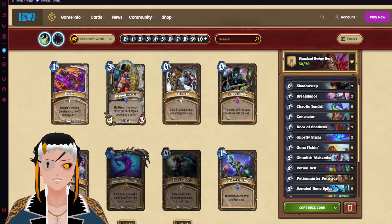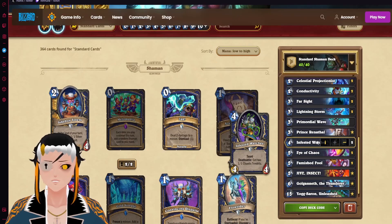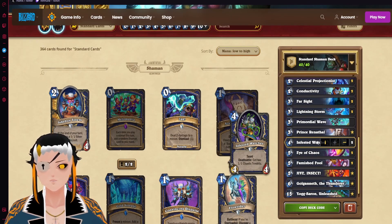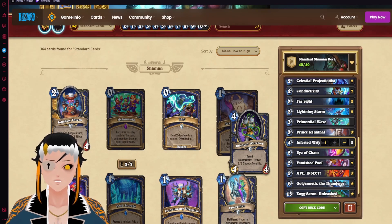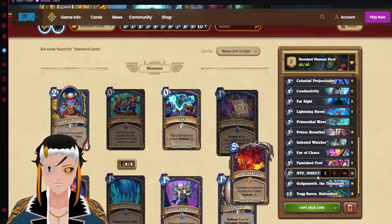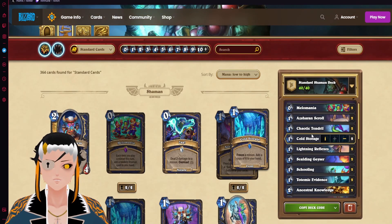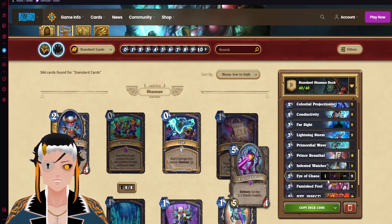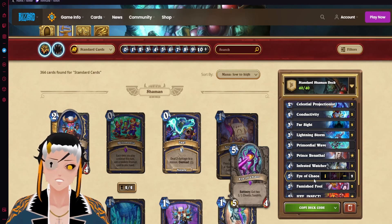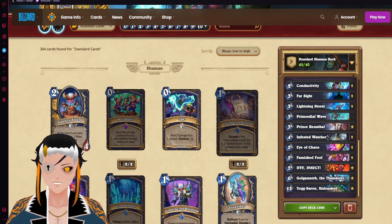Speaking of casino-style play, Tendril Shaman is centered around the Tendril generator exclusive to Shaman — Infested Watcher — which gives you two 1/1 Chaotic Tendrils whenever it dies. We're also using Conductivity in this deck for two reasons: we can get three Jive Insects, which is funny, but more importantly we can use Conductivity to spread the hold storage onto two additional Tendrils whenever we slam down something like Eye of Chaos. Again, this deck relies heavily on RNG and the Yogg-Saron pool, but it will be a lot of fun for those looking for chaos.